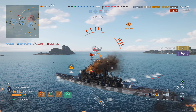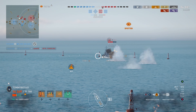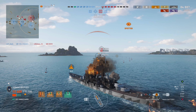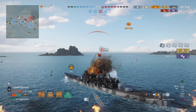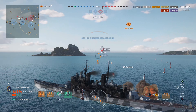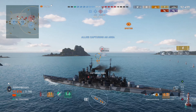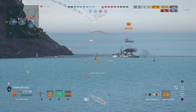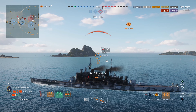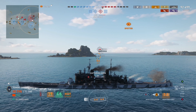Here come the torpedoes. We turn and end up eating just one of them — thankfully no flooding, or else we'd be taking some pretty serious flooding damage. We swing the rear guns around using HE. Not that this would not have been possible without the buff — it's HE, it's going to full-pen a destroyer like that. But we just need to get him off the board, not let him escape. That's why we pop that last reload booster. Good thing we did, because we missed that last shot.